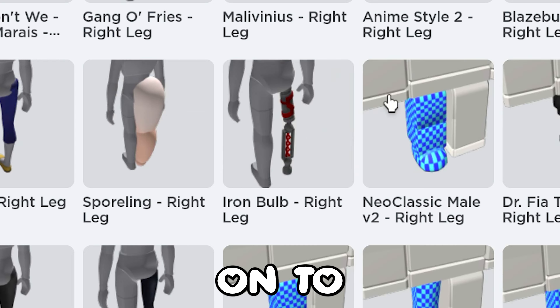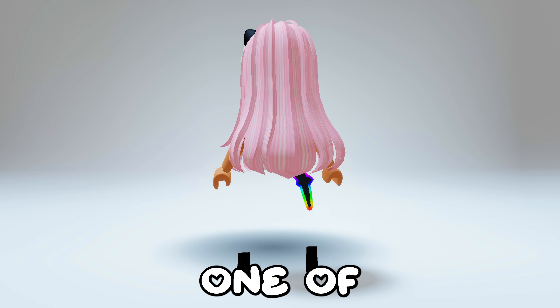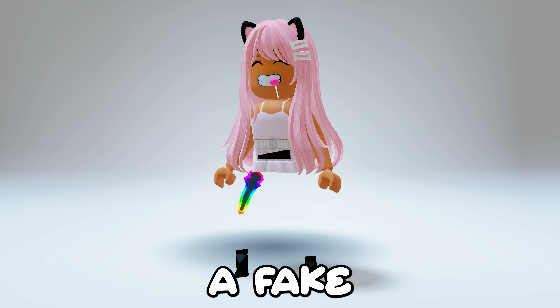You can also put smaller legs on to make your legs smaller. I don't know if you can hide them though. If you have premium, you can buy one of these Kerblox outlines and it looks like a fake Kerblox.